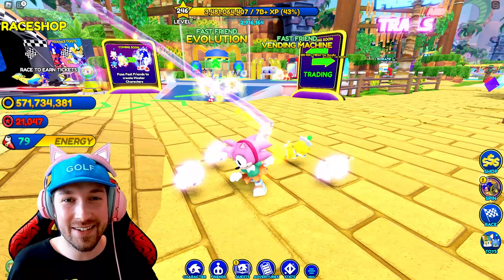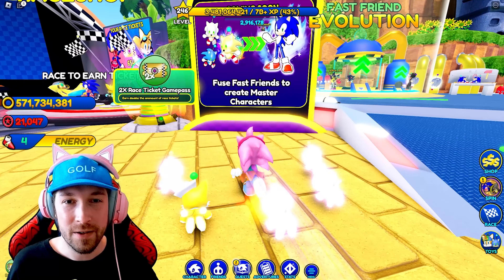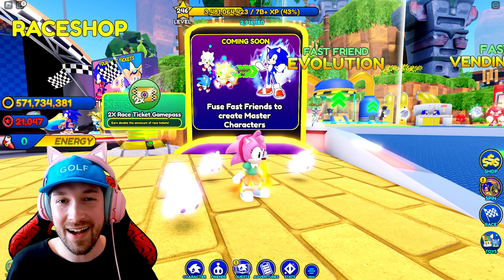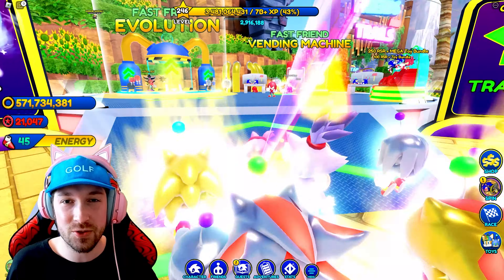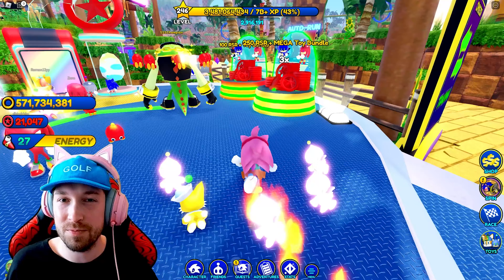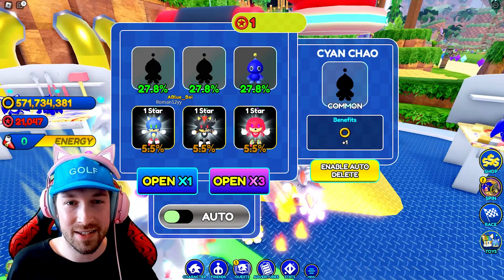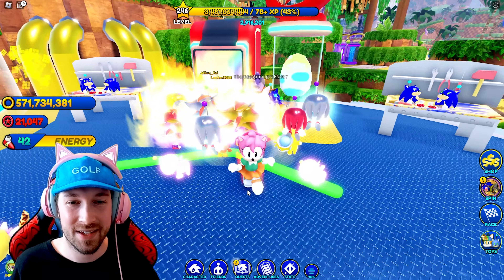Oh my god, a whole new section — Evolution, coming soon. You can fuse Fast Friends to create master characters. And coming soon: Trading — I guess you can trade the Fast Friends, though you probably can't trade skins or anything. And there's a Fast Friend Vending Machine. I can't purchase these yet it seems.